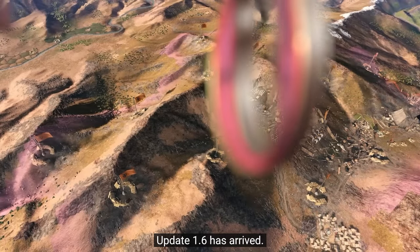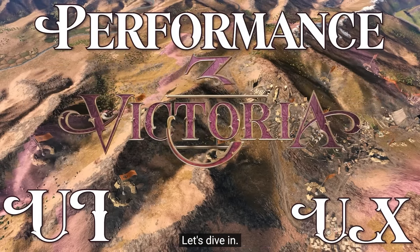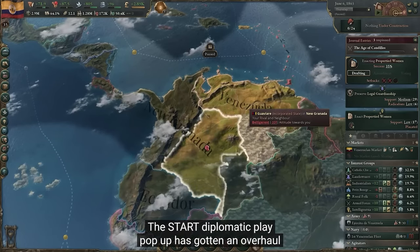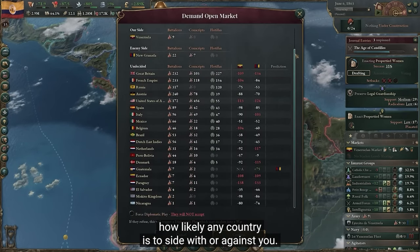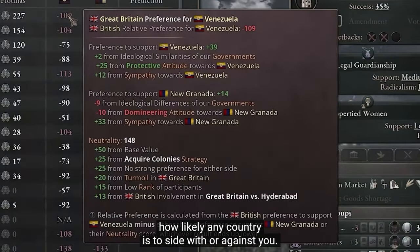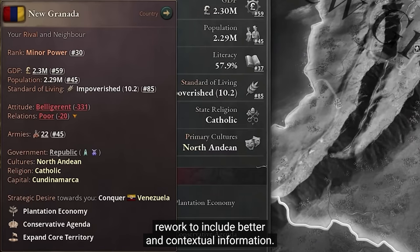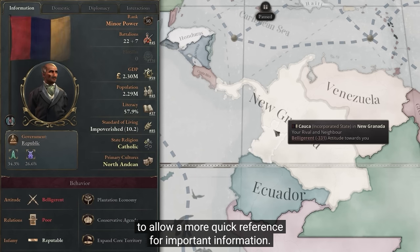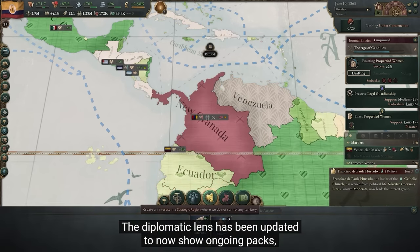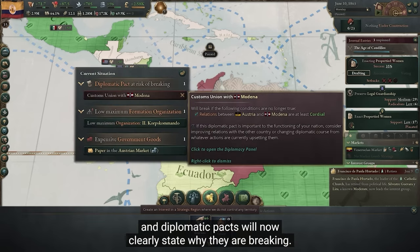1.6 has arrived. With it, you'll find a slew of UI, UX, and performance improvements. The Start Diplomatic Play pop-up has gotten an overhaul that should make it easier to get an idea of exactly how likely any country is to side with or against you. Country tooltips have gotten a complete rework to include better and contextual information. The country's detail panel has also been cleaned up for quick reference. The Diplomatic lens now shows ongoing pacts, attitudes, relations, and rate of change. Diplomatic pacts will now clearly state why they are breaking.